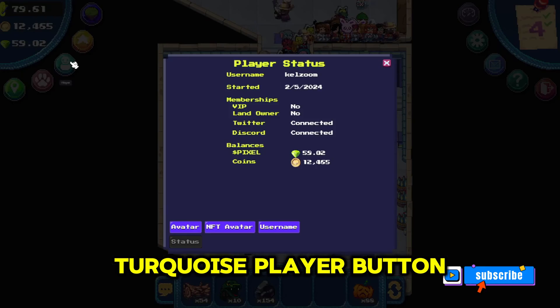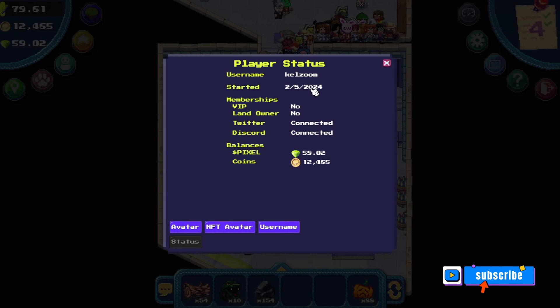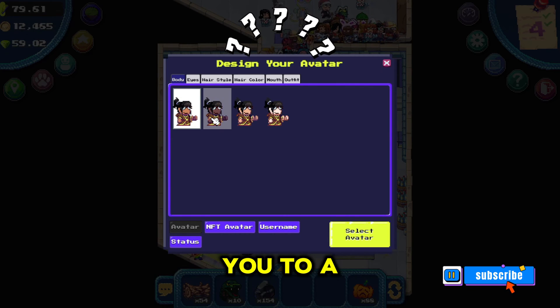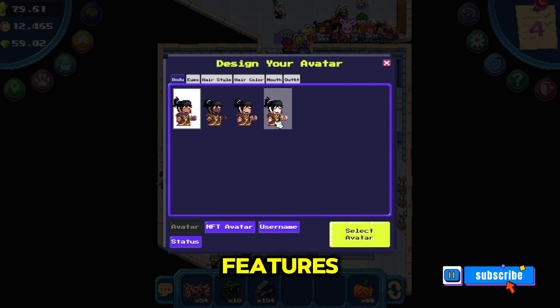To see your player stats, just click the turquoise player button in the top left corner. This will give you all of your player details. On the bottom left corner, click the purple avatar button and this will bring you to a set of customizable features you could choose for your avatar.